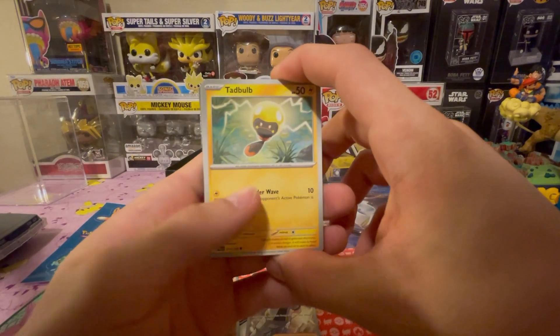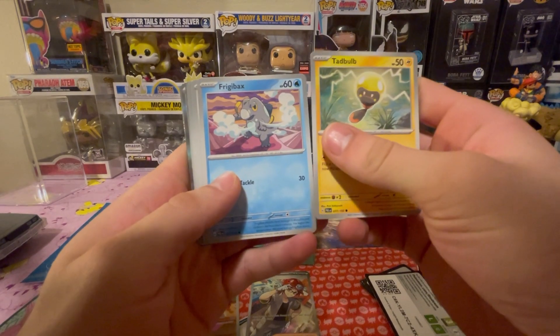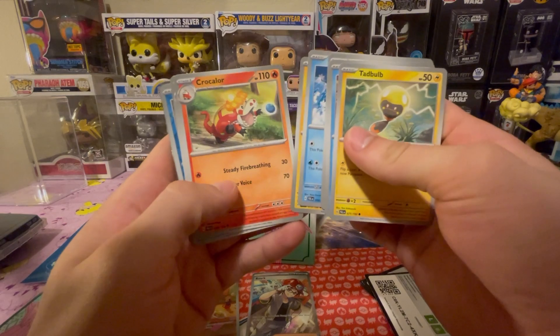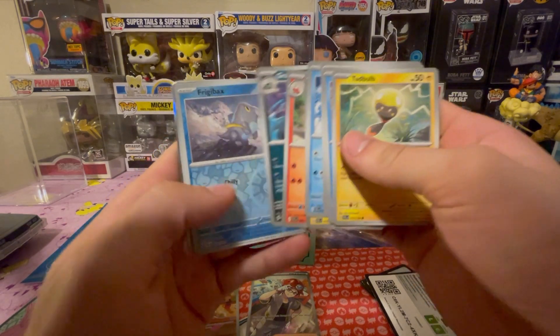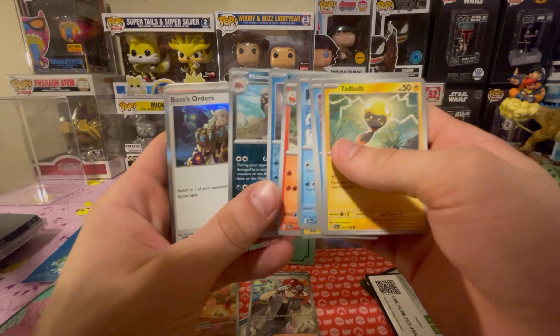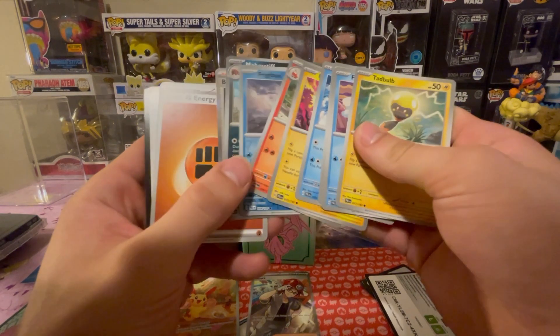Alright - Tadblb, Frigibax, Tandem Mouse, Cufant, Tottle, Pincherin, Crocolore, Grafaiai. Frigibax reverse, and a Boss's Orders hollow.